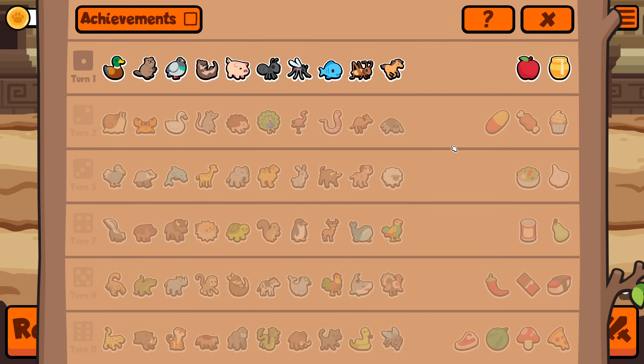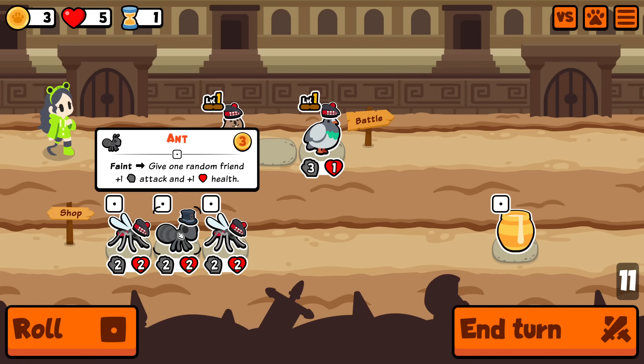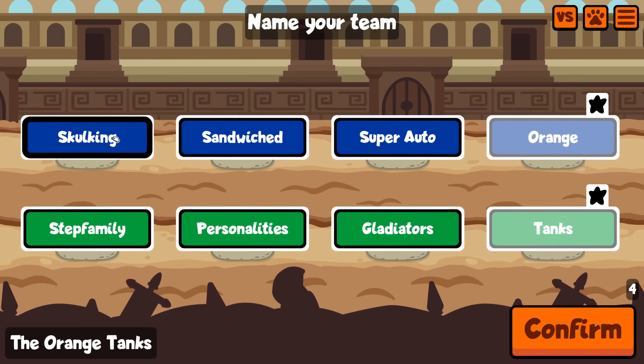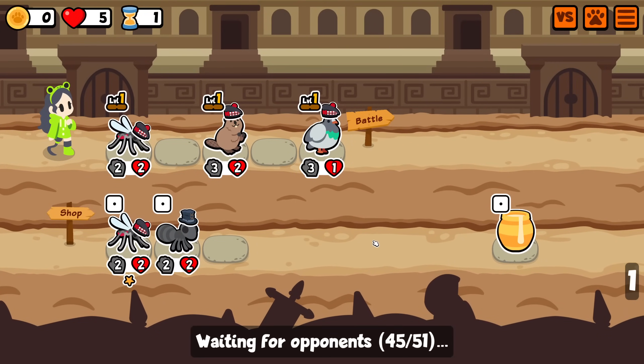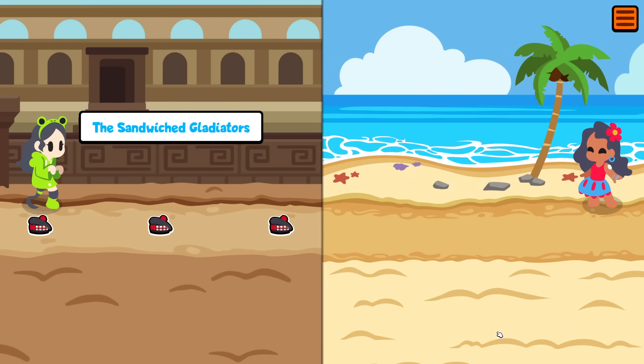Okay everybody, welcome. We're doing another old one — we're doing current tier only, which means you can only use pets from the current shop tier. At the moment, for the first two turns, you can only use tier ones or token pets. When the shop upgrades, you have to sell or pill everything and then you can only use tier two pets. You continue like that all the way until turn 11, where you can only use tier sixes. So yeah, every two turns, you have to swap out your entire team.